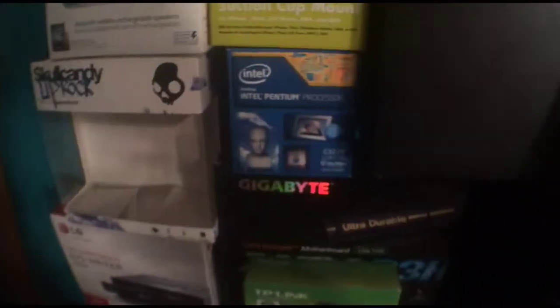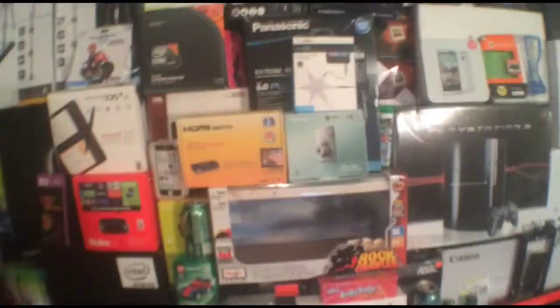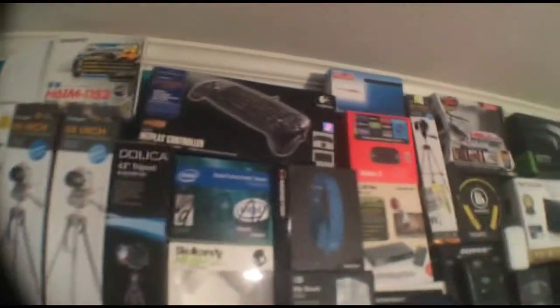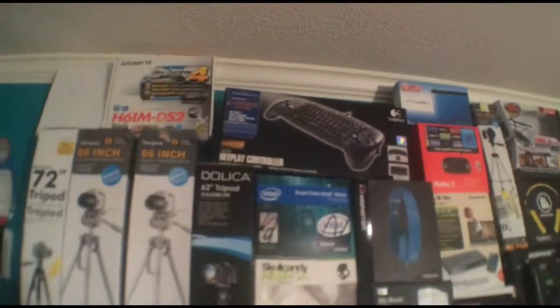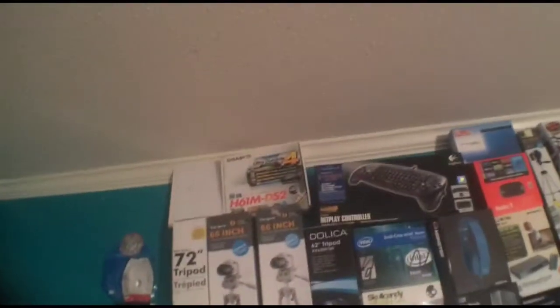With more boxes, I got a Gigabyte box over here. And I got an Intel processor — I don't know exactly what processor it is, but it's by Intel. Pentium — Intel Pentium, if you can see that. And I also got a Logitech keyboard for PlayStation, like for typing in keys. It's pretty cool, I don't really have it out — I just got the box. And right here I have another Gigabyte motherboard — you might be able to see the outline letters of 'motherboard' on the box.